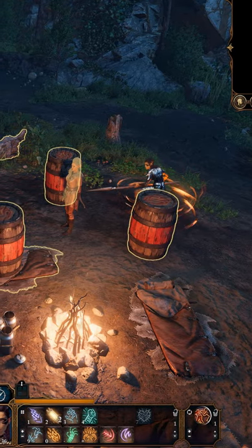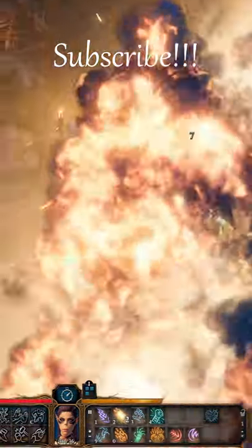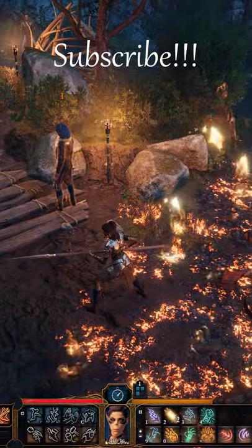This weapon's special ability is Rush. It allows you to move 30 feet without using your movement, and any enemy caught near the point which you're trying to move to will be damaged. However, objects will block you.